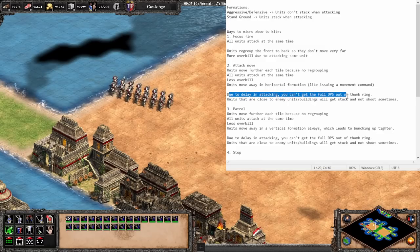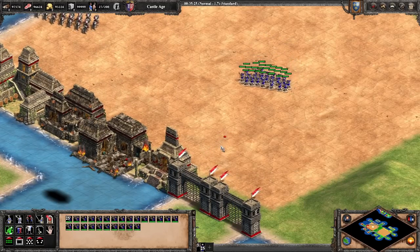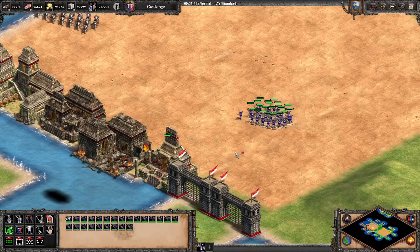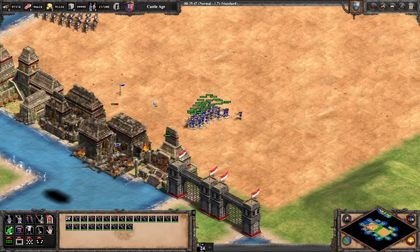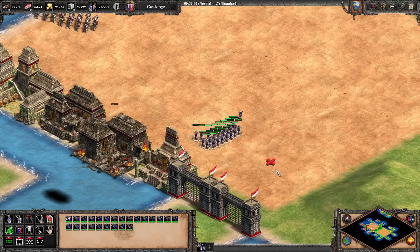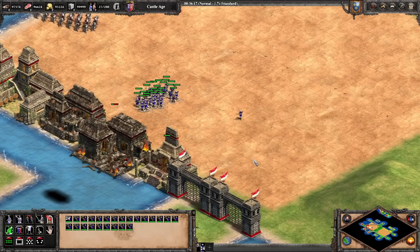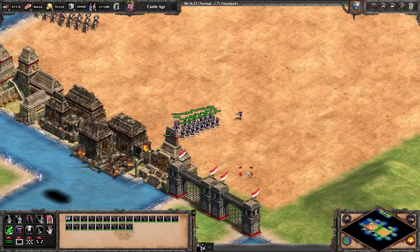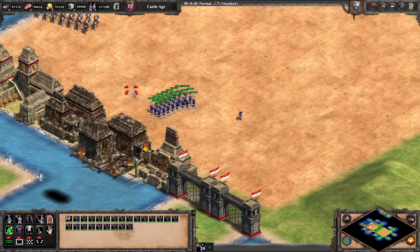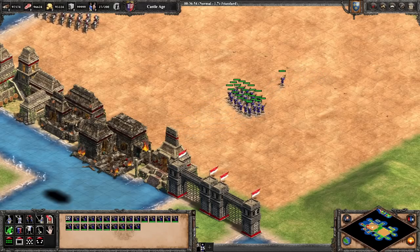Due to the delay in attacking with attack move, you can't get the full DPS of the thumb ring. Thumb ring attacks at a pretty fast rate, so it's really hard to keep up. The delay is just a little bit, making it very precise — and definitely impossible with Ethiopians. If you mess up even once, your guys get stuck on a reload where they're just not firing. So you have to be really precise with attack move micro, but you can get better with practice.